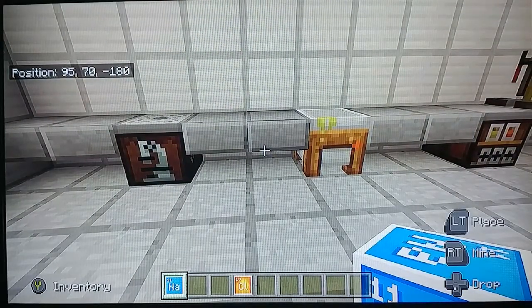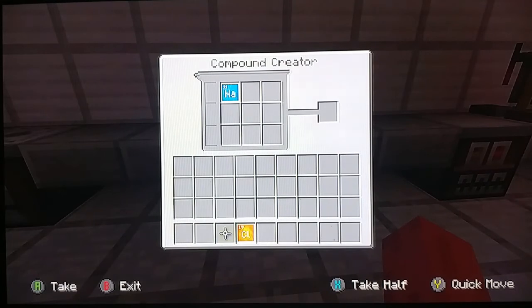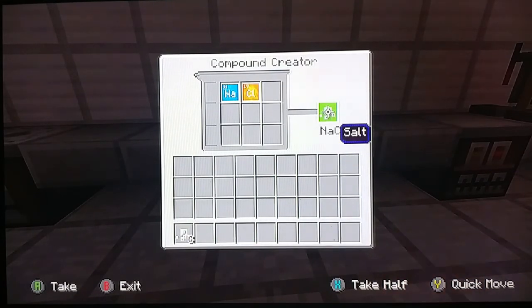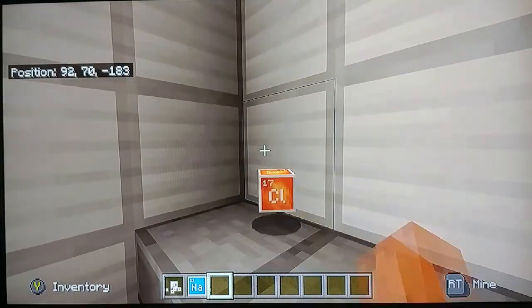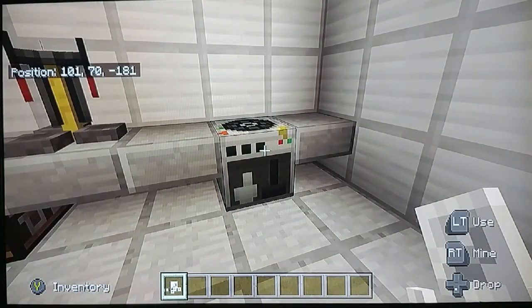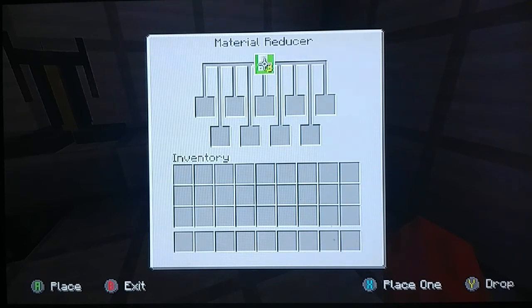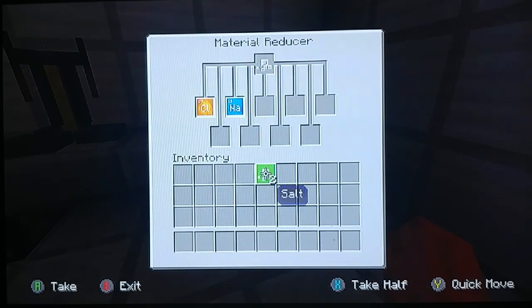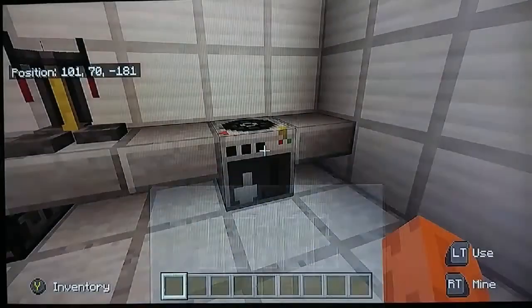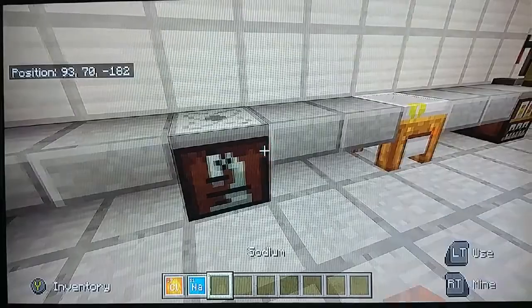If you don't know what these two elements do, together they make salt. So you come to your compound creator, and this gives you salt. I'm going to grab a couple grains of salt. Now, what if I want my elements back? I can place it in this material reducer at the top, and it will tell you that you used chlorine and sodium to make this — so this is the recipe I used to make salt. There are a ton of elements and a ton of stuff you can make, so go ahead and mess around with it.